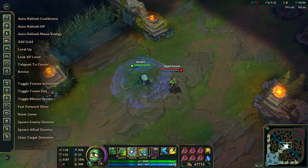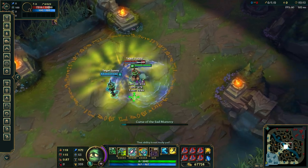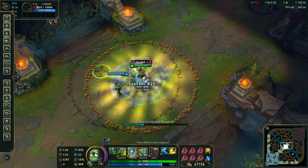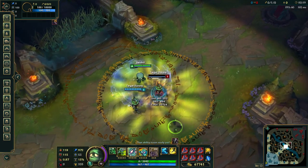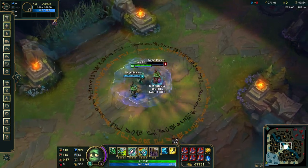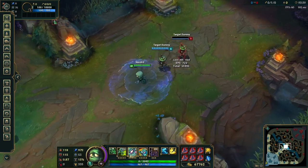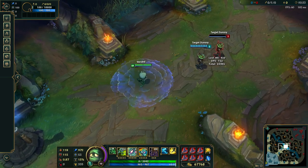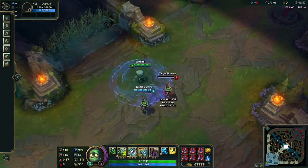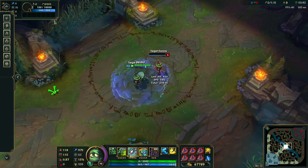We can spawn some dummies. Let's spawn an enemy dummy and an ally dummy — you can see it's taking damage. That's pretty cool because you can see all the damage: last hit, DPS, total — so you can test your damage output. It looks like the dummy has 100 MR and 100 armor, so that's 50% reduction. You can probably test penetration with that too.